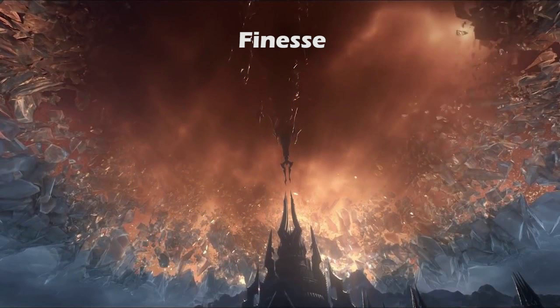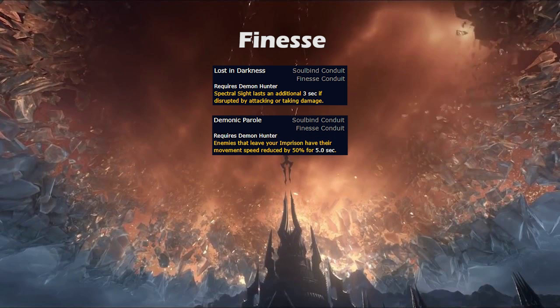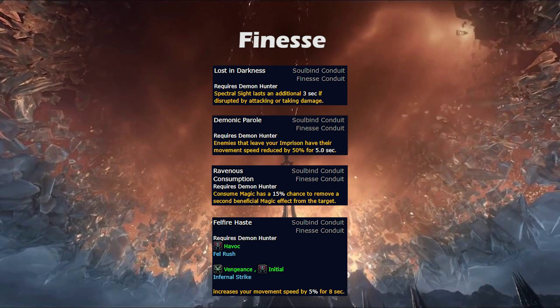Briefly on the Finesse Conduits, really none of them are great and only one is usable for Vengeance in PvE. Lost in Darkness is for PvP, allowing Spectral Sight to last longer if disrupted. Demonic Parole puts a 50% slow on enemies that leave your Imprison, which is extremely niche and likely for PvP. Ravenous Consumption causes your purge to have a 15-30% chance to purge a second effect, another PvP effect with niche PvE uses, though there aren't many situations where you need to purge multiple effects in dungeons. The only Finesse option you should be taking is Felfire Haste, which causes Infernal Strike to give you a 5-20% move speed buff for 8 seconds, which is a nice little boost when kiting in either dungeons or raids.